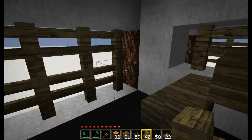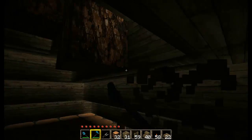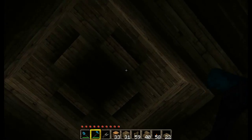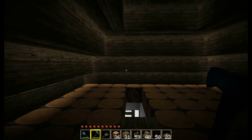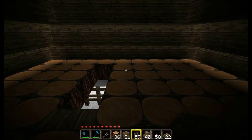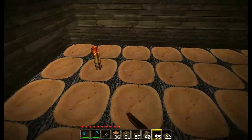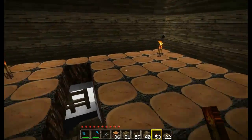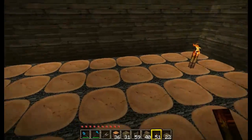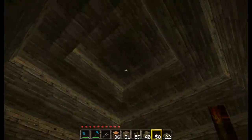We will head up into the attic and clean up those blocks - the ones we placed earlier for the steps - they can all go. I use logs, but you could use whatever you want. I would not recommend sand though, because sand is affected by gravity. Go ahead and stick some torches up here to light it up. I like to put a torch in each of the corners and then one in the middle for extra light. The attic is done. Looks good.